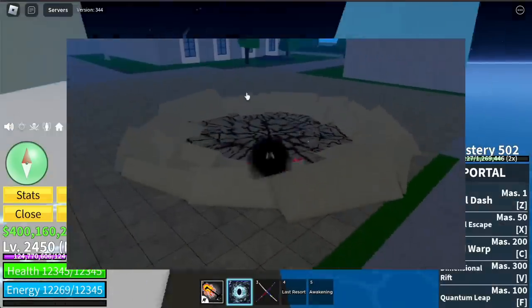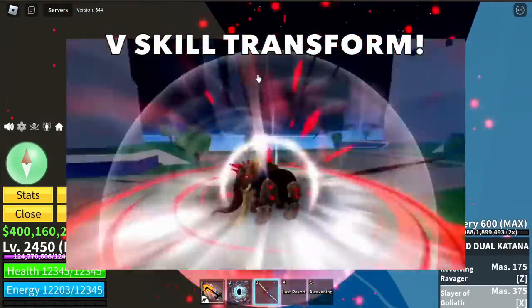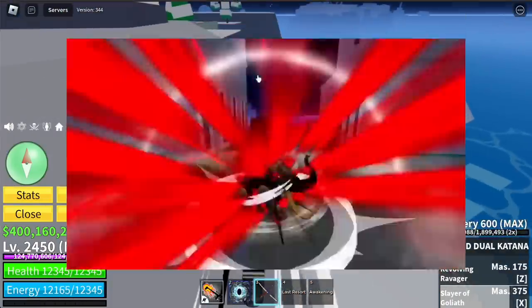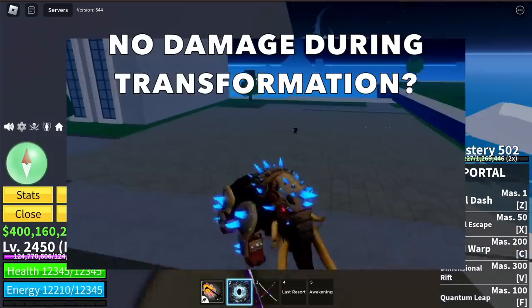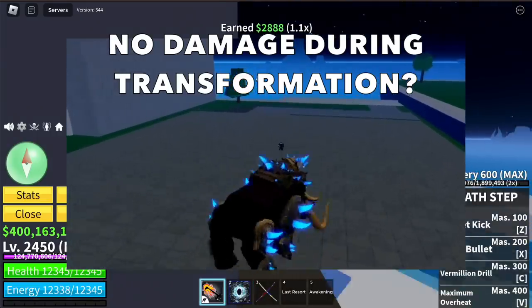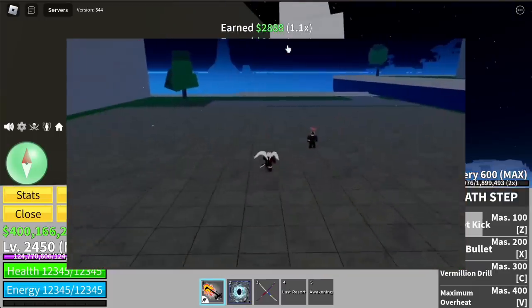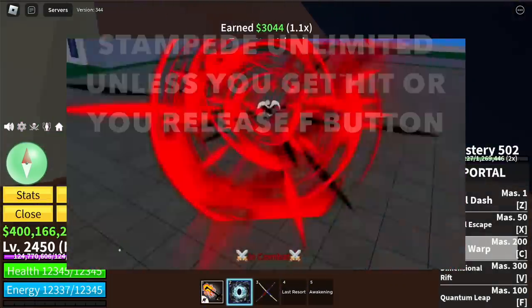Next up, we got the V skill — Transformation. This is similar to the Leopard Fruit, it has a transformation, same with the Buddha Fruit. I don't know if this transformation has damage because in the clip — see that? No damage on the enemy near you. So let's confirm that when the update comes out.